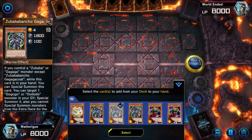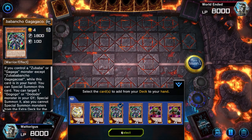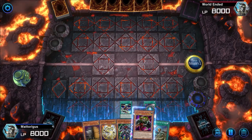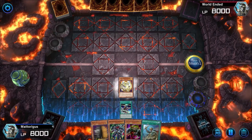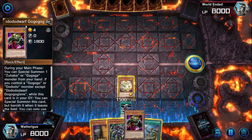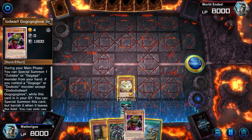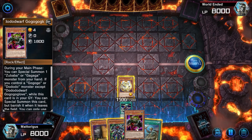We'll add Zubaba Bancho and Gagaga Coat to our hand. Next we're going to normal summon our Utopic Onomatapia. There is a combo line where you can normal summon Dododo Dwarf and then special summon Onomatapia from hand, then special summon Gagaga Coat — but the problem is if they negate this with Infinite Impermanence that's really bad for you and you can no longer combo off. So we don't want to do that.